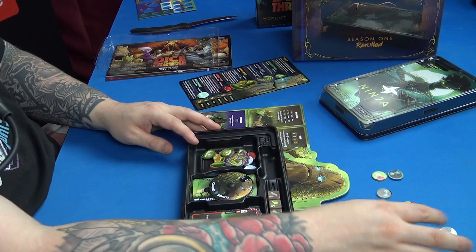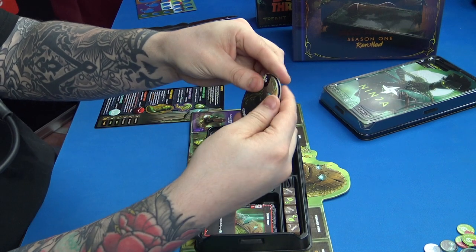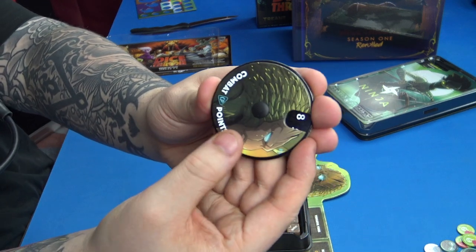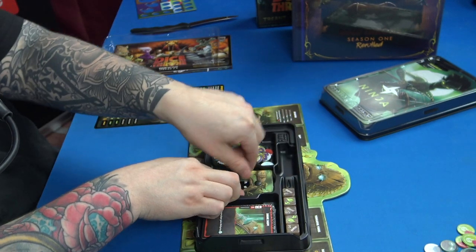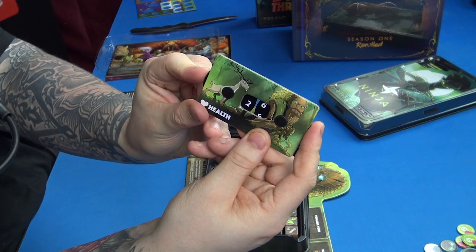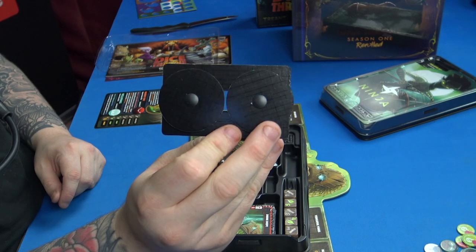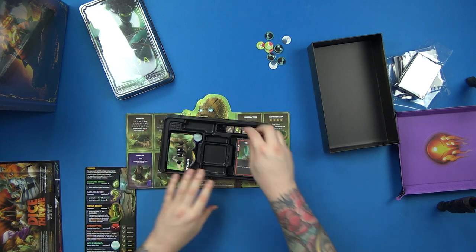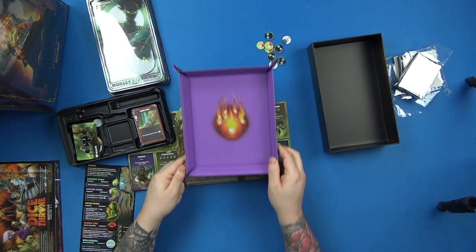These tokens here must be for the Ninja. We've got the dials — Roxley's really good with replacement pieces as well, so if you have a dial that's busted they will replace it for you. We've got a beautiful combat point dial and then the health dial. These are the ones that can break quite easily, but I think they're perfecting them slowly over time, making them better each time.